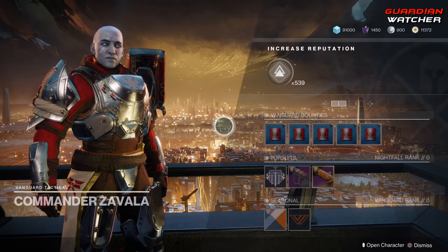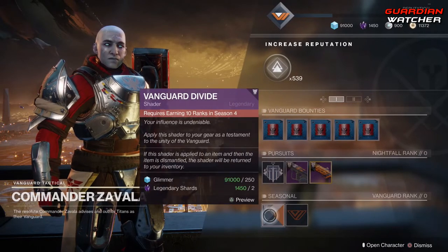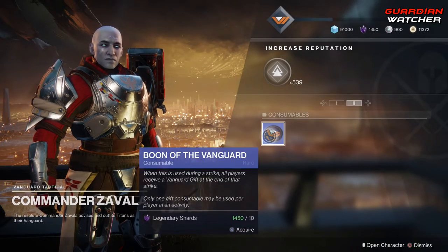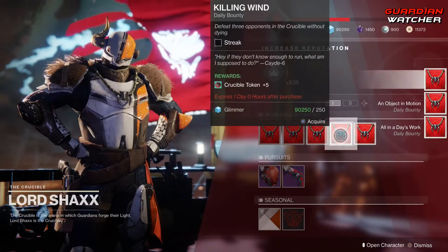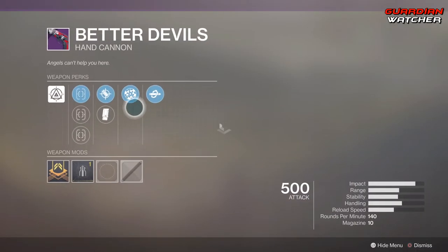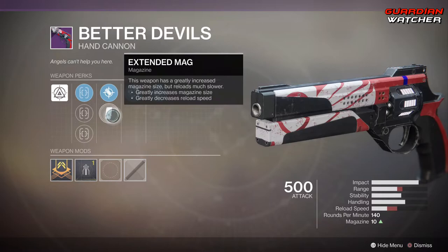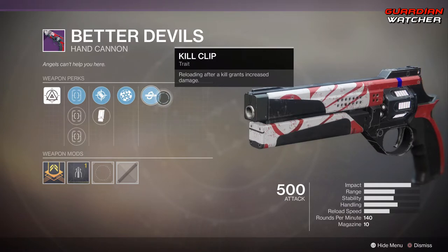Go ahead and visit Zavala and pick up all these new bounties — he has new Pursuits as well, plus Seasonal Engrams, a Shader, an Emblem, and Consumables. Just like Zavala, go ahead and go to Shaxx and pick up all these bounties. He has this awesome 500 helmet, and even better, Devils with Range Finder and Kill Clip — it has Fast Draw, True Sight, Hitmark, Accurize Rounds, Extended Mag, Range Finder, and Kill Clip. It looks pretty badass.